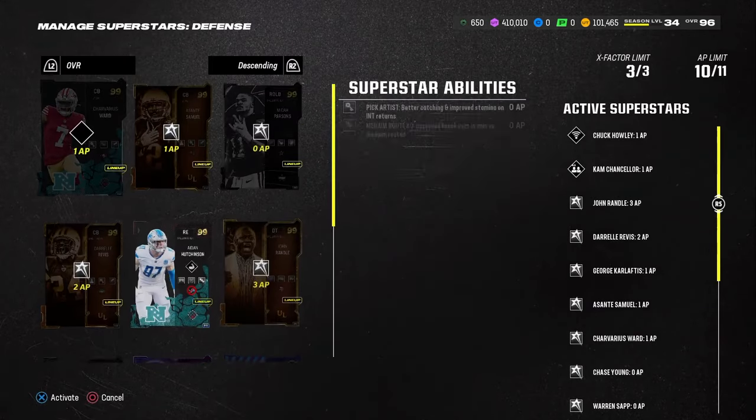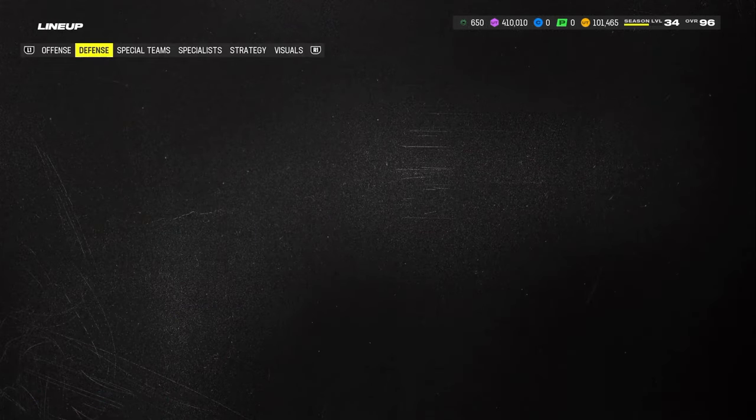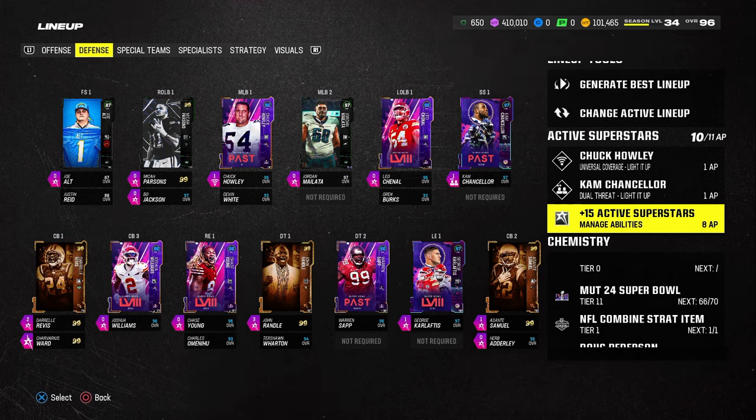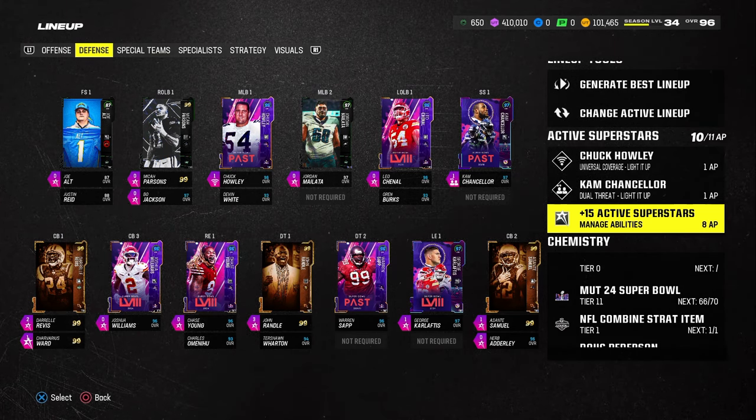If you didn't feel like you needed Aiden Hutchinson for the charge-up stuff, I would tell you to go ahead and grab the Klecko card. He's a little cheaper and has a little bit better stuff when it comes to just being a true pass rusher — he'd be a better player.